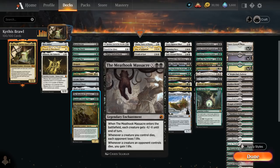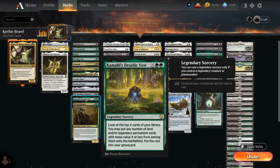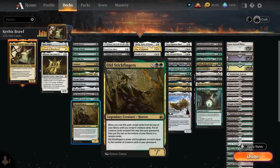The Meathook Massacre is one of our sweepers and a legendary enchantment, so it has great synergy with Kethys. Kamahl's Druidic Vow can be an awesome curve-topper — we look at the top X cards of our library and put any number of lands and/or legendary permanent cards with mana value X or less onto the battlefield. It's a legendary sorcery, so we can only cast it if we control a legendary creature or planeswalker. Old Stickfingers also synergizes with Kethys — its power and toughness equal the number of creatures in our graveyard, and when cast we reveal cards until we get X creature cards, all going to the graveyard.